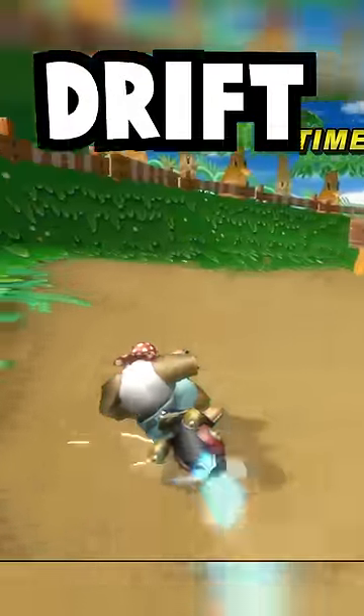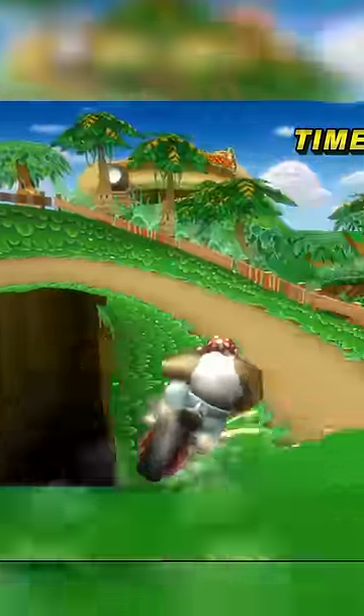Hold a hard left drift. When you release the drift, hop immediately, then hop once more to drift over the shortcut to pass everyone and steal all the items.